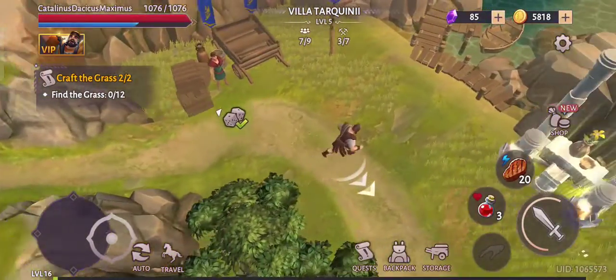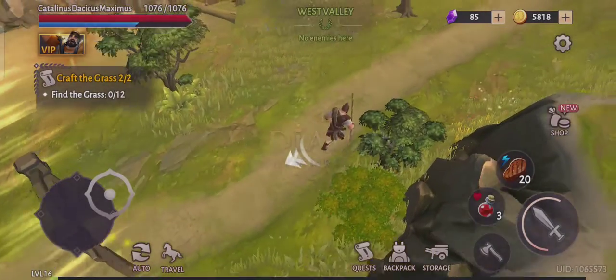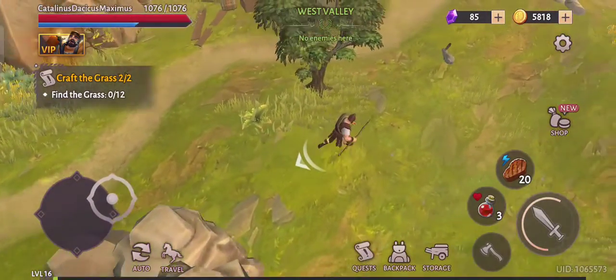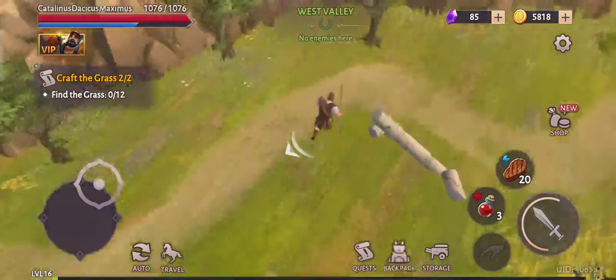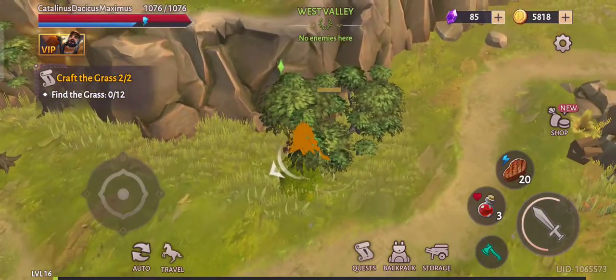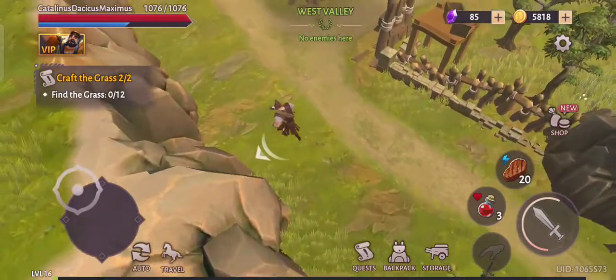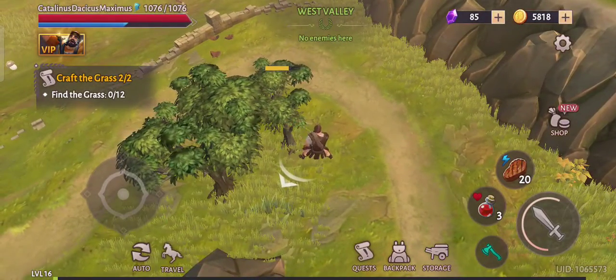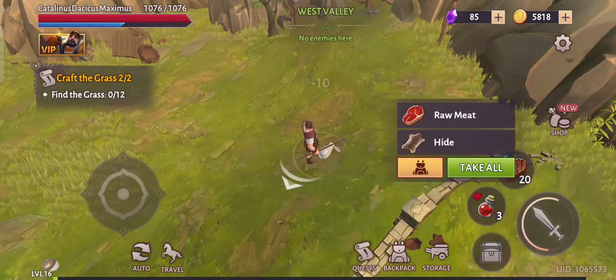Now because I have to wait for the grass to grow, I am going to hunt for rabbits. Cooked meat is the easiest way to get energy. Okay, take all. Let's get some logs and maybe some stone, because we keep using stones and logs. Another rabbit here — thank you for the meat and the hide.